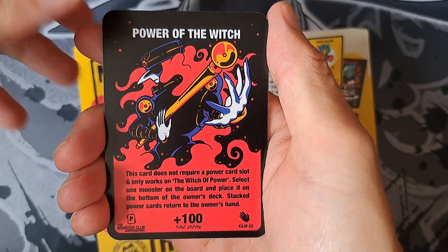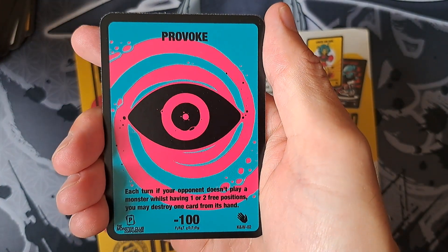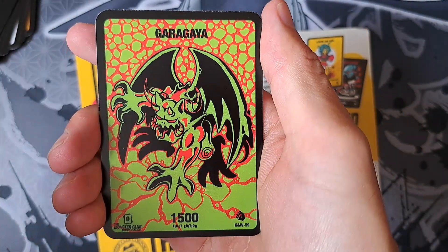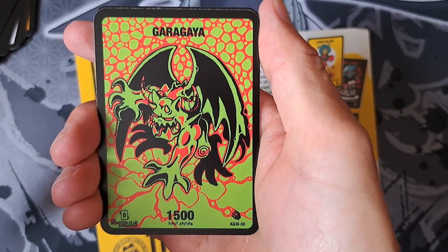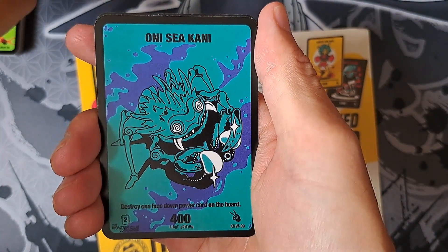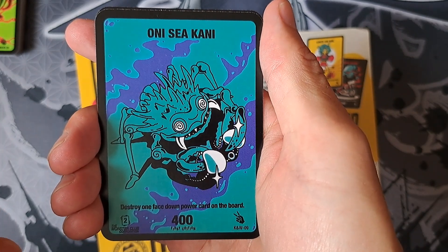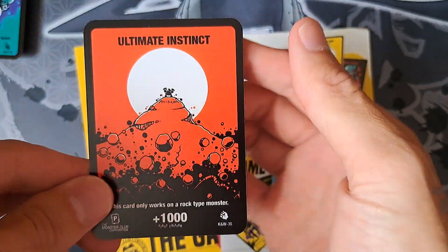Slam one monster on the board and placing the one — oh cool. Giggling Knight — oh wicked! Provoke — now this is a rare card I believe, but there's obviously no indication that it is other than that they tell you it's a rare card in the video. It's all part of the surprise of opening the packs and trying to figure it out — that could be quite good too. Another Ultimate Instinct there.